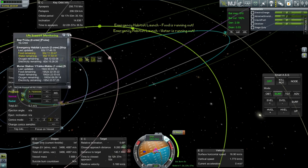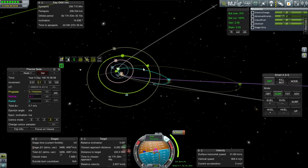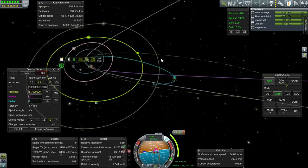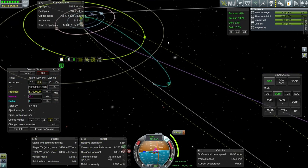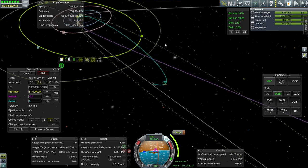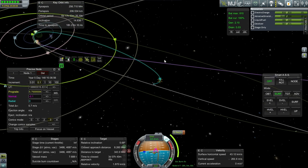35 days — well, we need to deal with that situation. This is going to take a lot longer to get to BOP than that 35 days. So what I'm going to do is probably land a rescue vehicle out well away from the emergency habitat launch and have the Kerbals EVA to it. I think that's the plan.